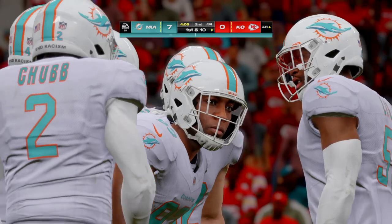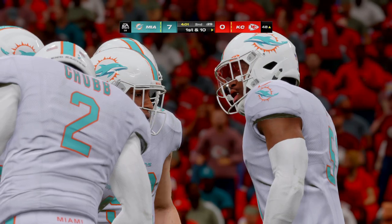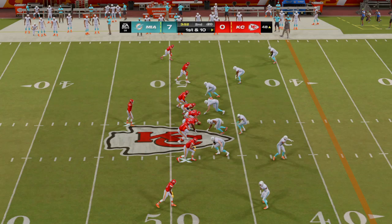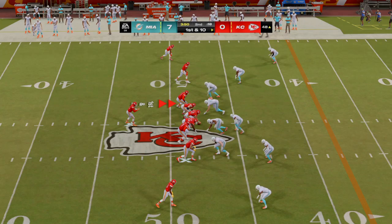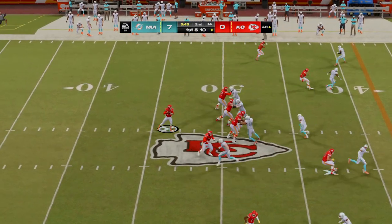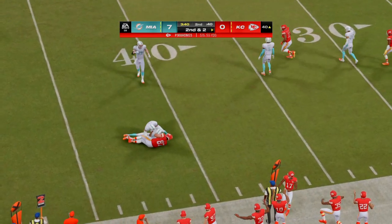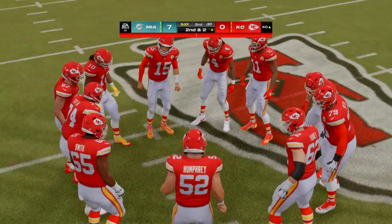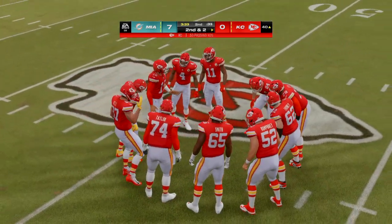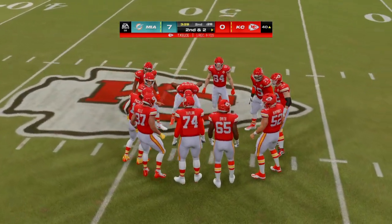Rice breaks down the defender — they thought he was going to take it upfield, then he curls back inside for the completion. Then Mahomes throws to Kelsey, corralled at the 40 but picking up eight. A nice rhythm throw on first down — located his tight end, made a nice easy pitch and catch, hoping he could break a tackle or two. Wasn't able to, but still good yardage.